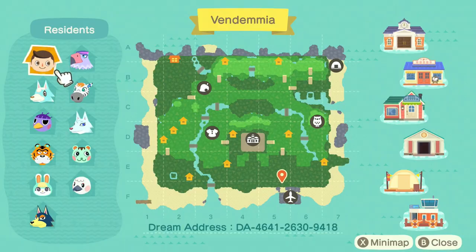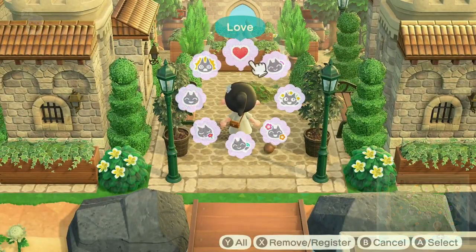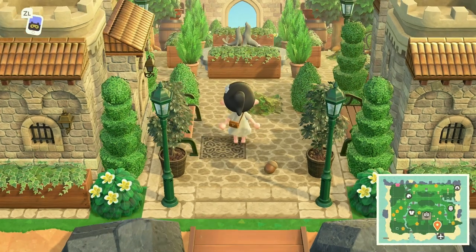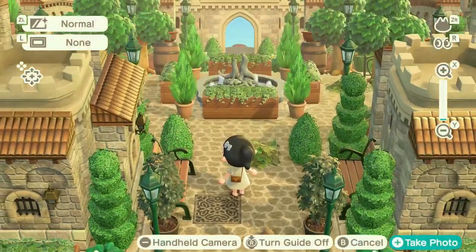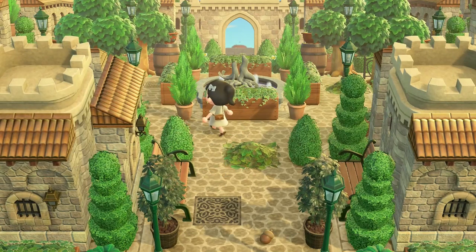Today's island is packed with so much content. The island owner was able to decorate every single villager home on the island, and also all the beaches are decorated, which is really exciting. We will also be checking out some interiors on today's island tour.